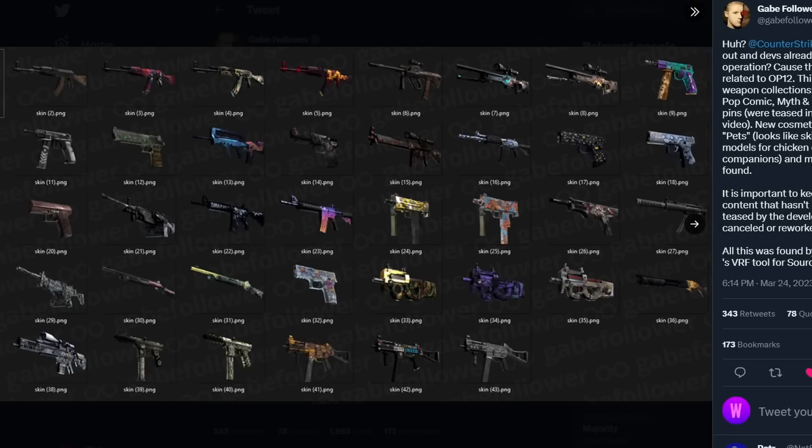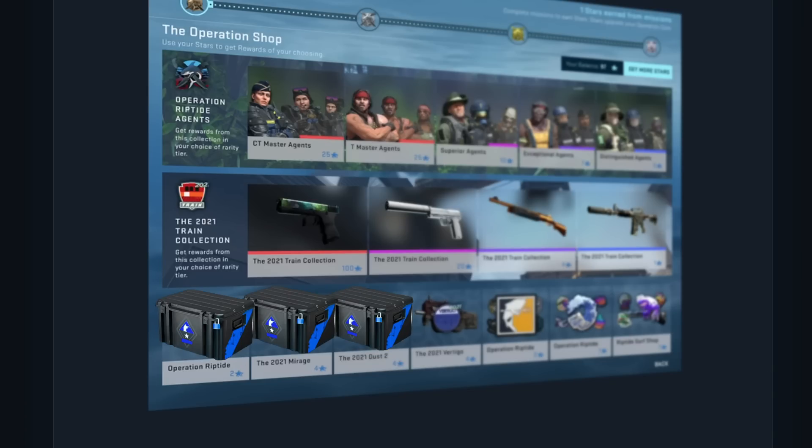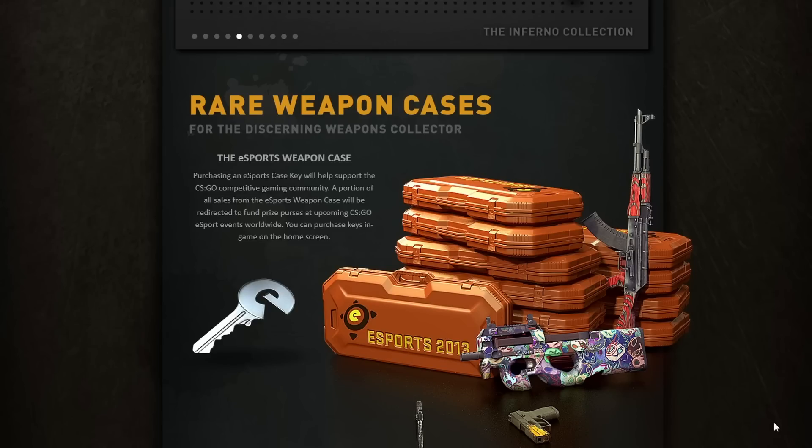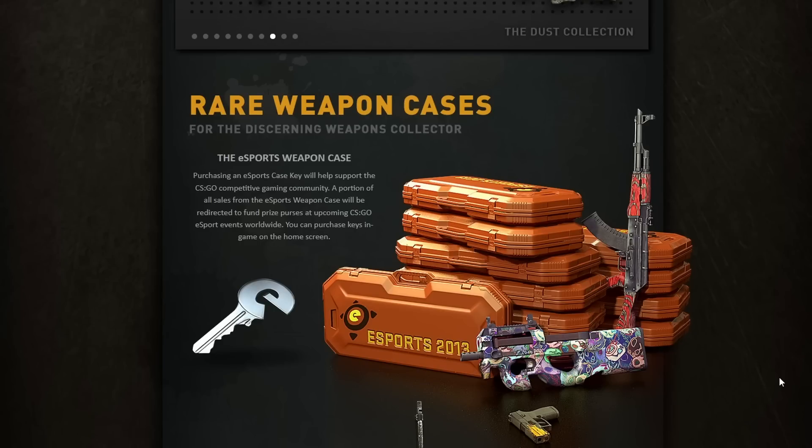You might be saying there's no way Valve would add three different cases at the same time — that would completely mess up the drop pool. But they could actually add them in within the operation like they do with any other case, so players get to choose the exact one they get, like what you're seeing with Operation Riptide, but instead there would just be Counter-Strike 2 weapon cases, allowing players to mass buy as many as they want. Remember, 10 years ago Valve was promoting these cases as rare and for weapon collectors, which they probably never expected collecting to be what it is today.